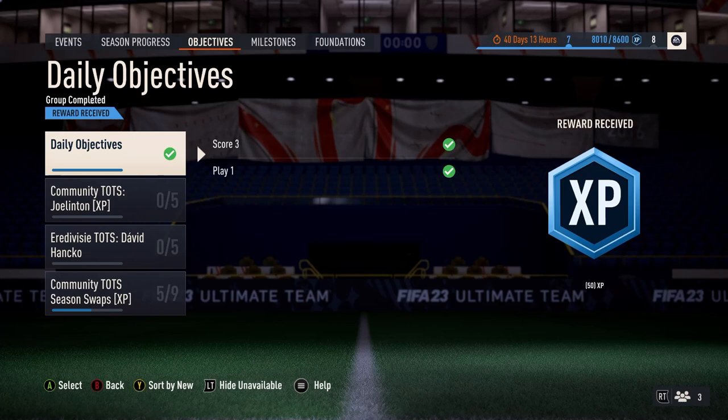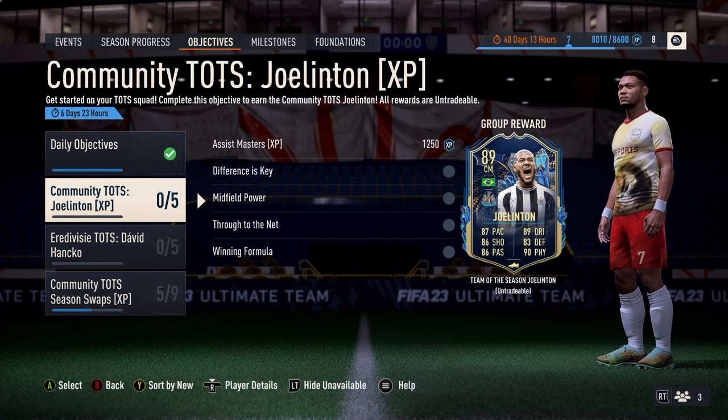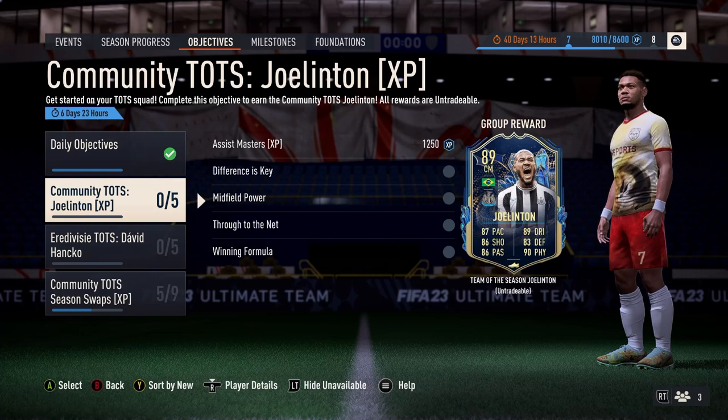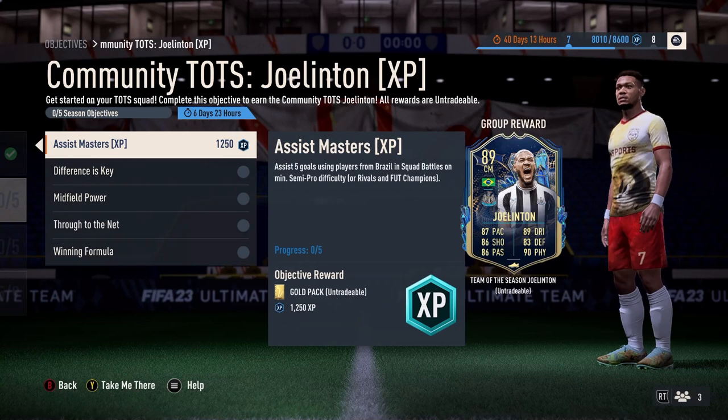Hi y'all, welcome to this quite in-depth Tox guide for Jolantin, Hanchko, and we also have Tox Cup and our usual Moments SBC as well. You're getting 1250 XP, which is quite interesting. The good thing is Jolantin you can combine with Hanchko, and you can in turn also combine it with Bergkamp or Lampard, depending where you're at with your respective pack. Fair play to EA for sorting that one out.